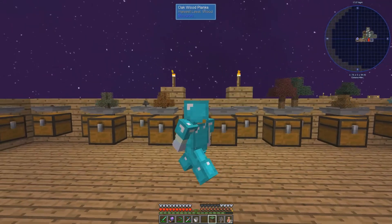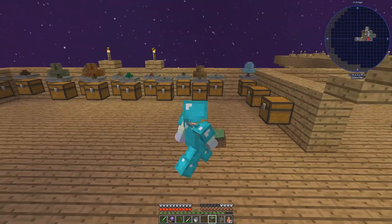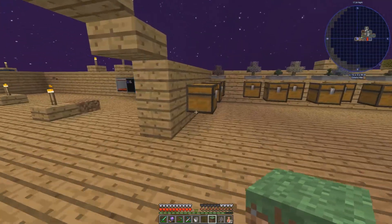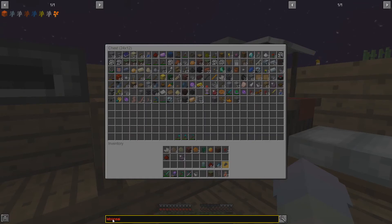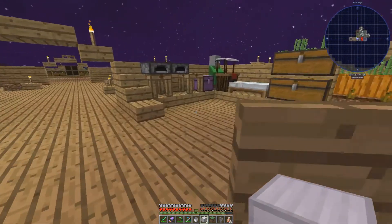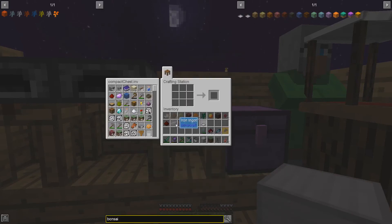Do we have any empty bonsai hoppers? Those are all full up in the corner. Yeah, okay. Did I — no I didn't. Okay, I guess we need more bonsai hoppers. Do we have any in here? Bonsai — nope, not left bonsai. Okay, I guess we can make a couple of these. I'm going a little bit over today, but it's okay. I feel like there's more I wanted to accomplish today anyway.